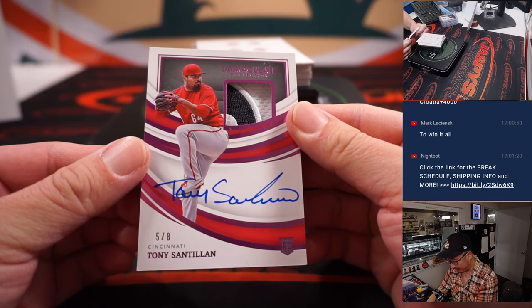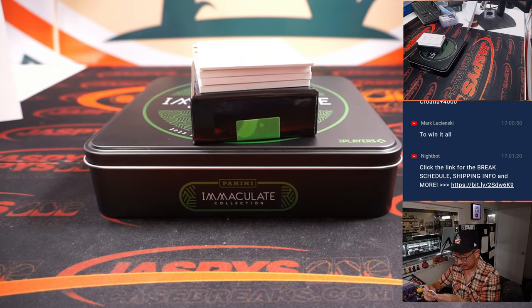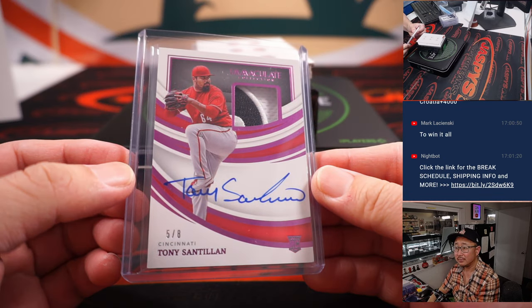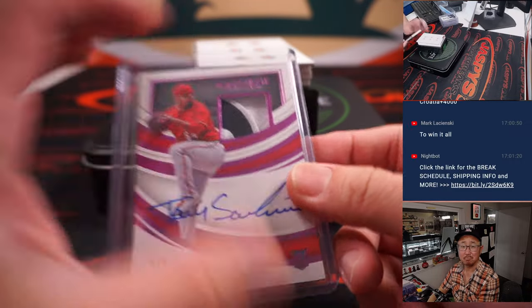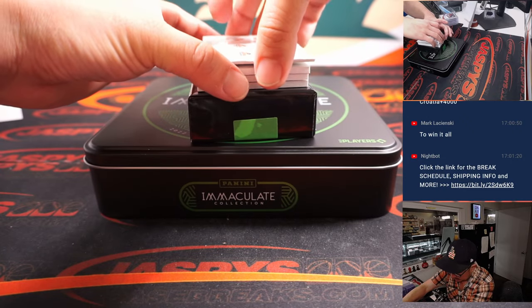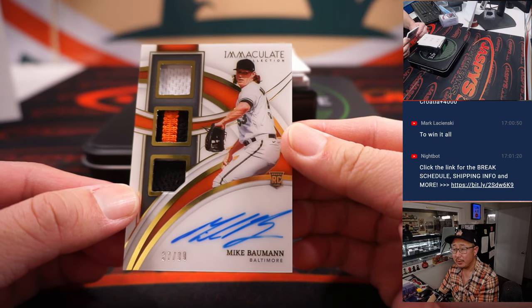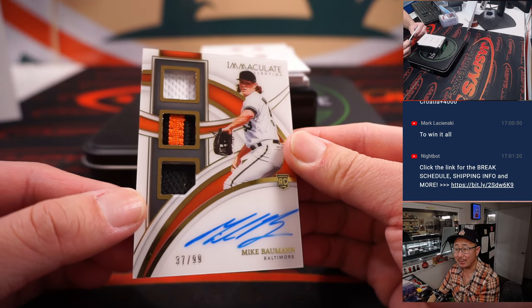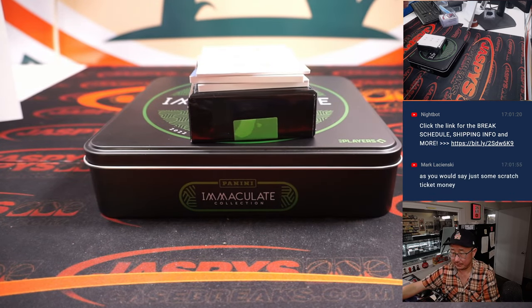Not entirely sure about Croatia, but at that price, why not? We got a five out of eight, Tony Santillan rookie patch and autograph — number five, Jason K. We got a Mike Bowman rookie auto, 37 out of 99, triple relic and autograph — Ed Aarons with number seven.